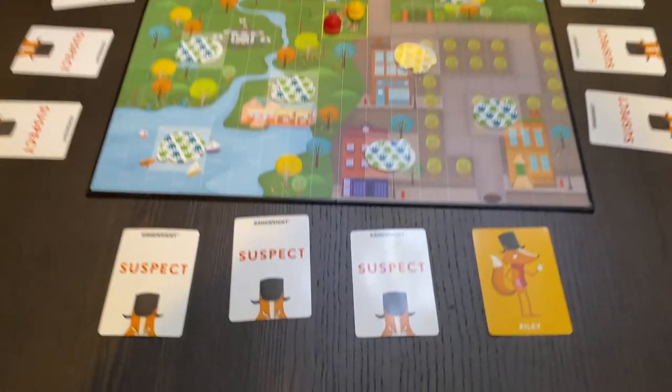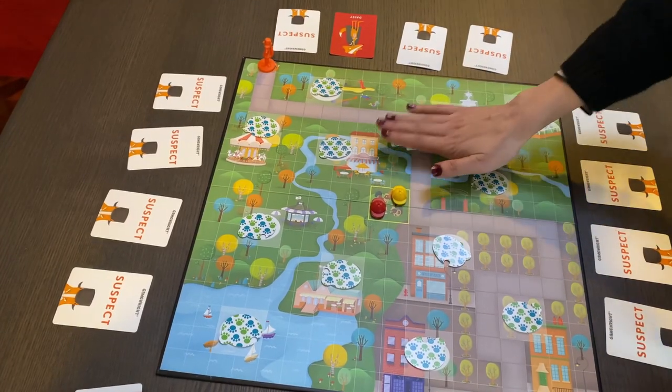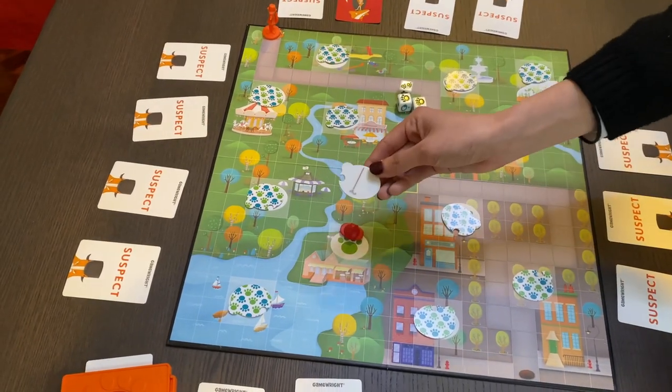Next one is Outfoxed — it's a little kids co-op game. If you know me, you know that I love deduction games a lot, and this is like an introduction to deduction games and co-op games for kids, which is very clever. You are chicken investigators trying to find who stole Mrs. Plumpet's pot pie. There's one culprit who's a fox, and there are lots of suspect cards — they're all foxes with different names.